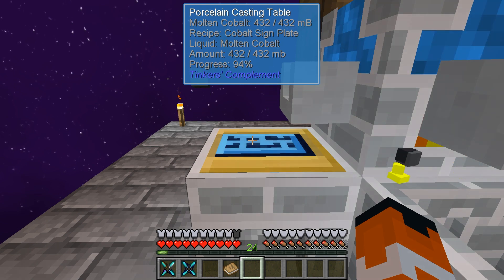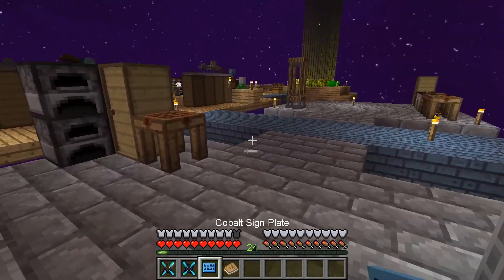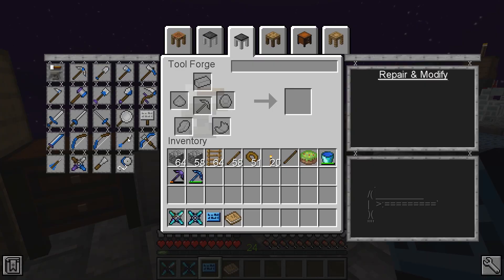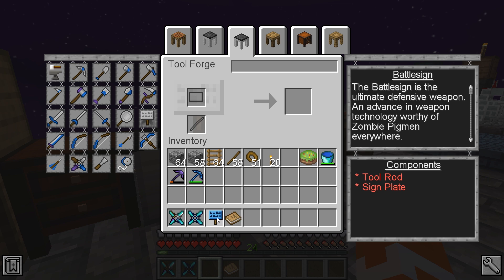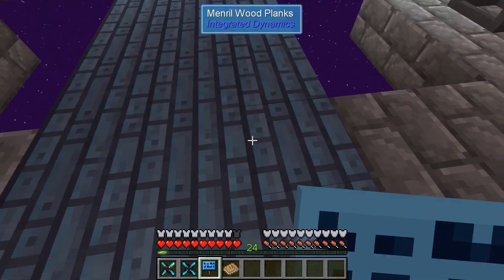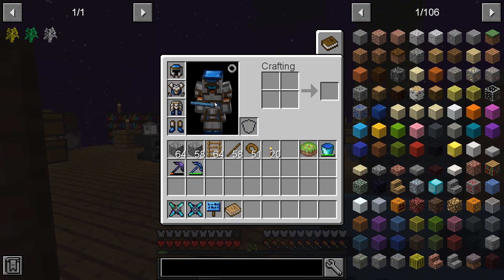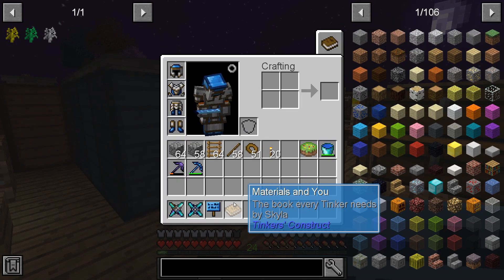Someone made a really comprehensive list on a Reddit thread — if you post it to me on Discord, I'd be glad to take a look. We want Tool Forge, Battle Sign. Ecological and Momentum — Battle Sign! I don't really know if it should work. It's very small — I was expecting it to be a bit larger.